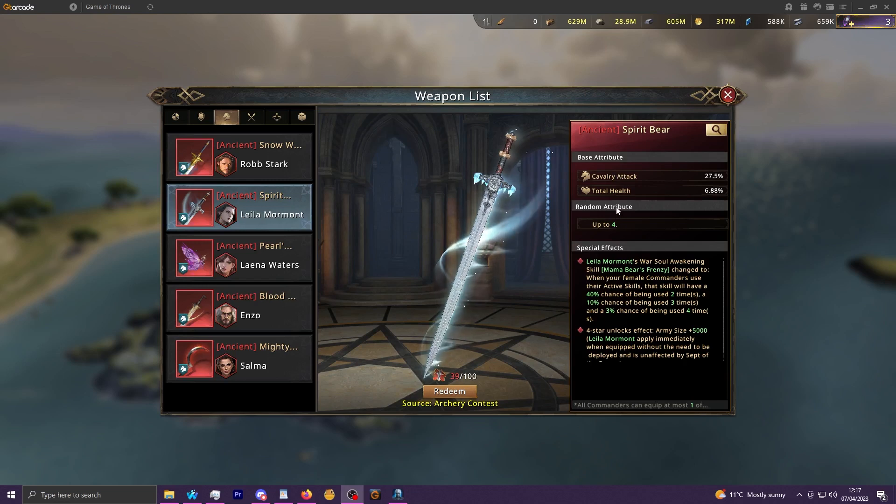Its base attributes are specific to cavalry, meaning you can only get cavalry base attack on its random attributes and other cavalry-specific stats. This is a bit awkward because female is a very flexible build — you can run female infantry, although it's not necessarily optimal, but you can definitely run female spears and more specifically female bows as well. Female is the best synergy for bows, but you can't get bow base attack on this weapon, so you'll have to decide between base attack and synergy.